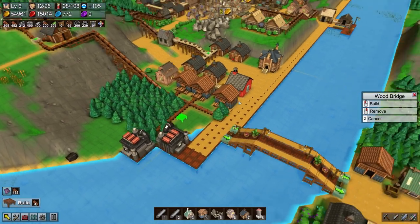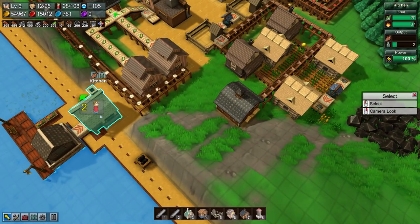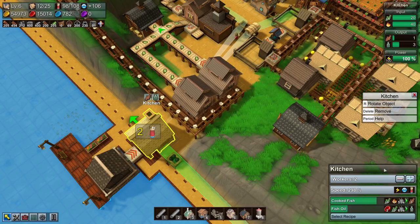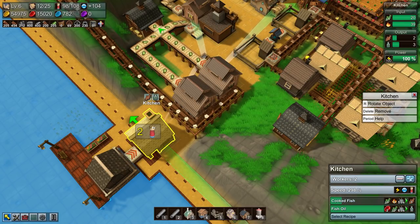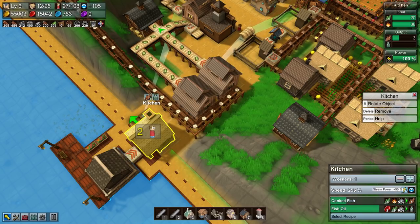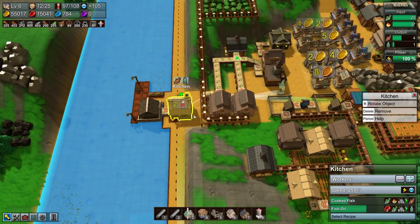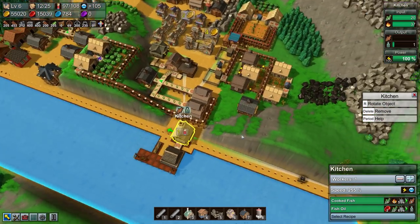All right, so with steam power over here we're now producing at 298%. I would rather use steam than people down here, because I can use people in a much better way elsewhere.